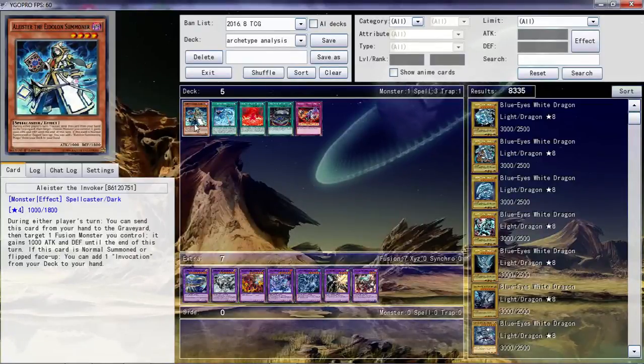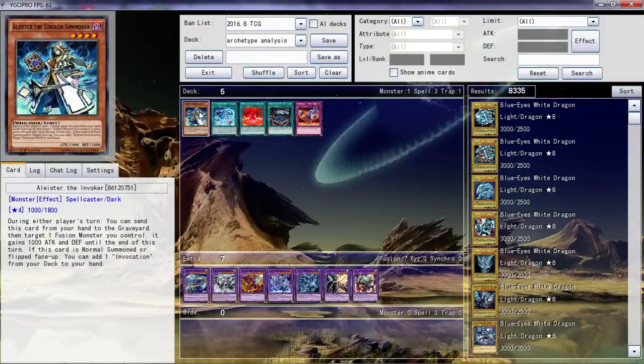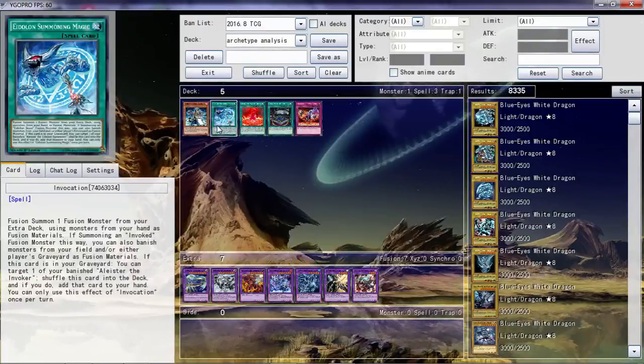This guy is just so incredibly good — he can't be more perfect for an engine, for an archetype that is more of an engine than a standalone archetype. He is a searcher, so obviously it's perfect for any particular archetype or engine you're going to run. And it's a very convenient one too, because you're not wasting a summon — you're getting a lot out of it. You're getting your Fusion Summons and a stupidly good Fusion Spell. No, it'd be pretty much covered the bases. It's a powerful search card on its own, and the fact that Konami created this is kind of ridiculous — but okay, I'm not going to complain.